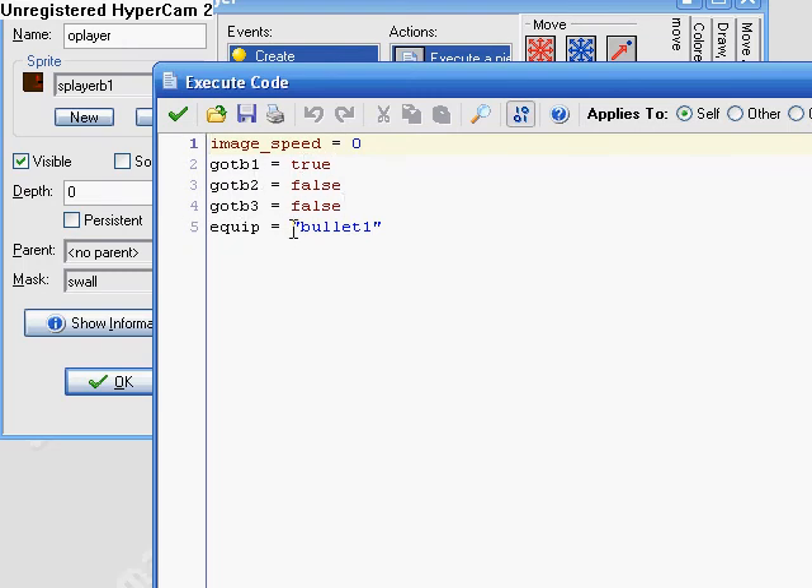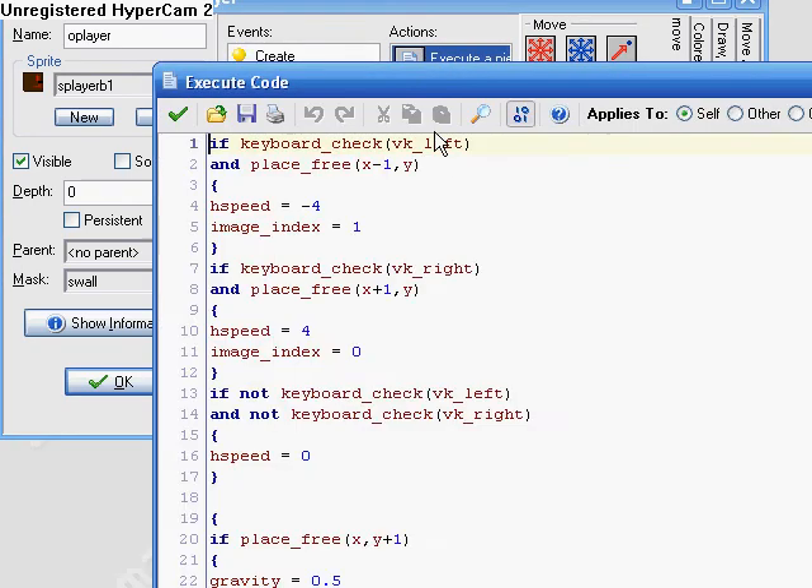And equip is equal to "bullet 1". You put these inside parentheses because if you don't, it's talking about a variable — but this is not a variable, this is just the name, this is what it's equal to. If you just put bullet without quotes, it would error: unidentified variable bullet. So we put that in parentheses so it can be anything we want. So equip equals "bullet 1" — you have bullet 1 equipped right now.